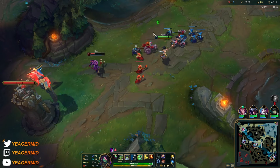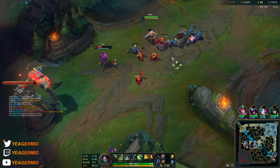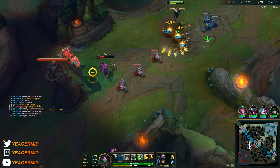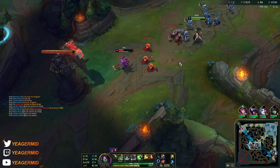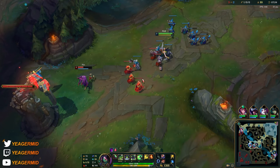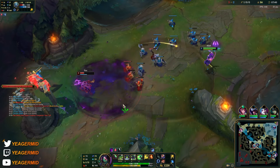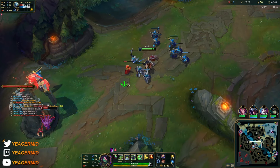I'm not going to ping Talon because he's going to dive the Fizz and end up giving him a kill for no reason — he's trying to bait out my Q. This is something I also do when I play against Akali: I try to waste a Q by walking in and out of range.